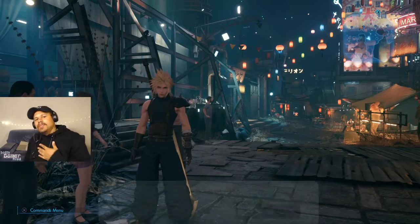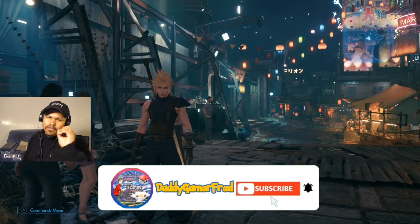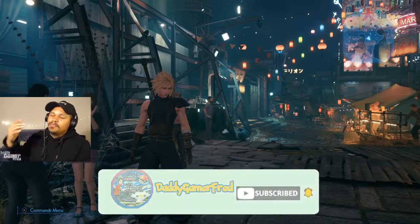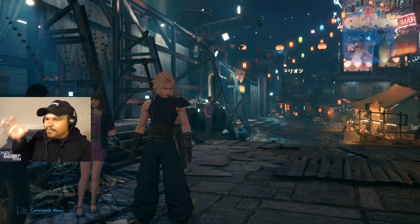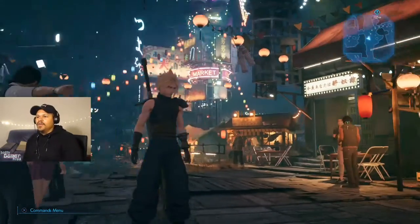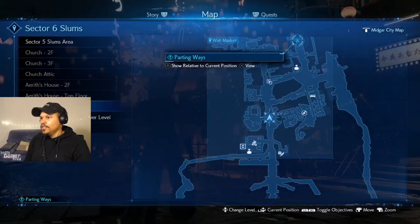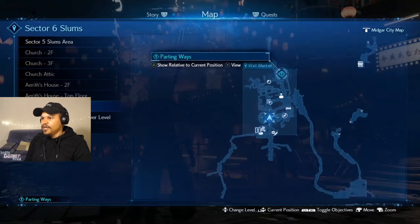What is up guys, I'm DaddyGamerFred with a quick tutorial tip video on Final Fantasy 7. While I was playing this, I got stuck in this side mission in the market where you have to deliver the medicine, and there is no indication on the map whatsoever on where you have to deliver it.